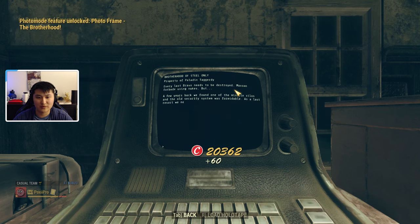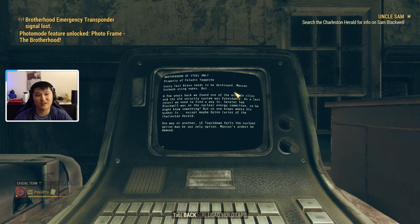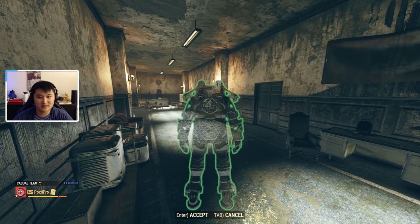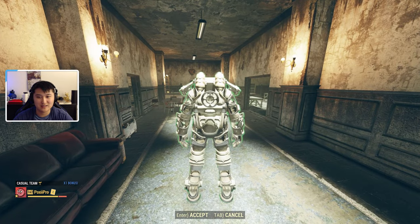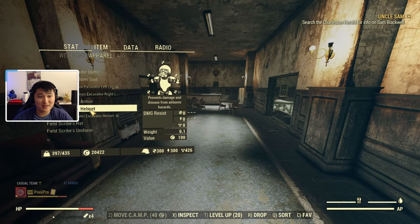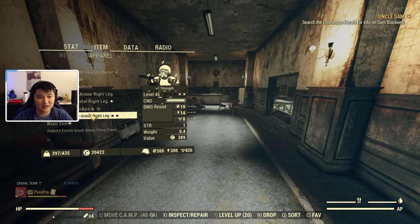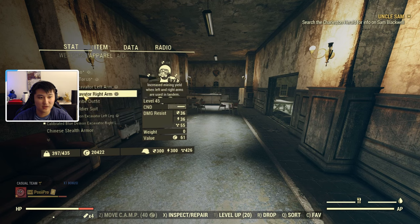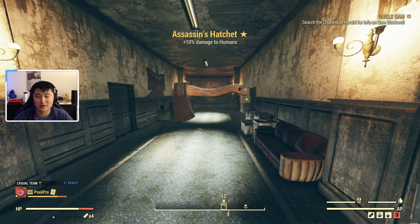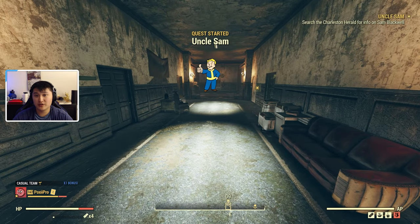We get this one right here — second option. We get the Brotherhood feature unlocked and the photo frame for the Brotherhood. Right here in my inventory you can see this power chassis. The server might be lagging and delaying a lot of things. Belly of the Beast quest complete! Keep in mind that this is not a chassis without any armor on it — this actually has the full set that's prebuilt just for you. These servers are lagging really hard, so I'm going to go ahead and wait.